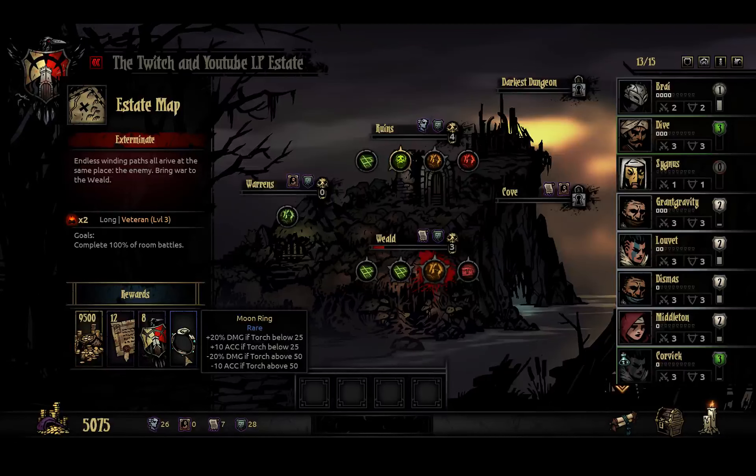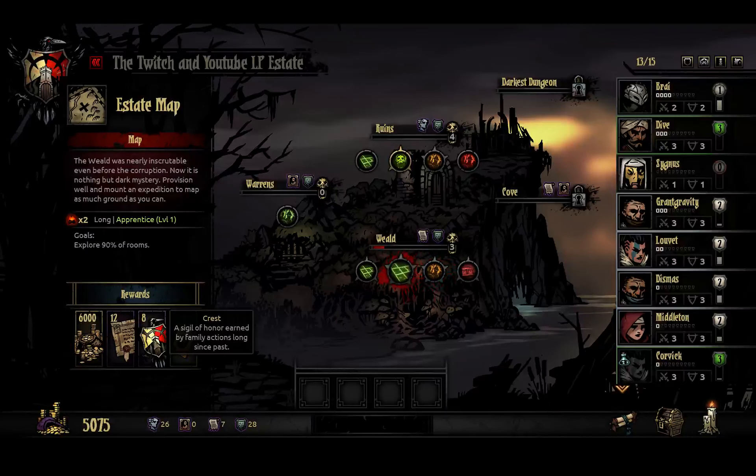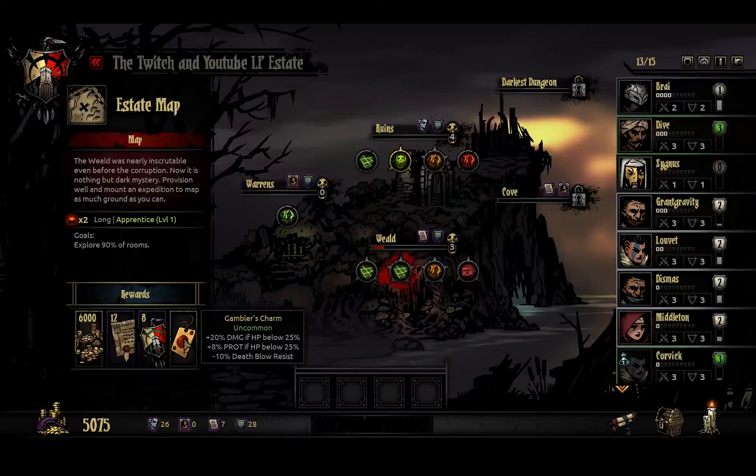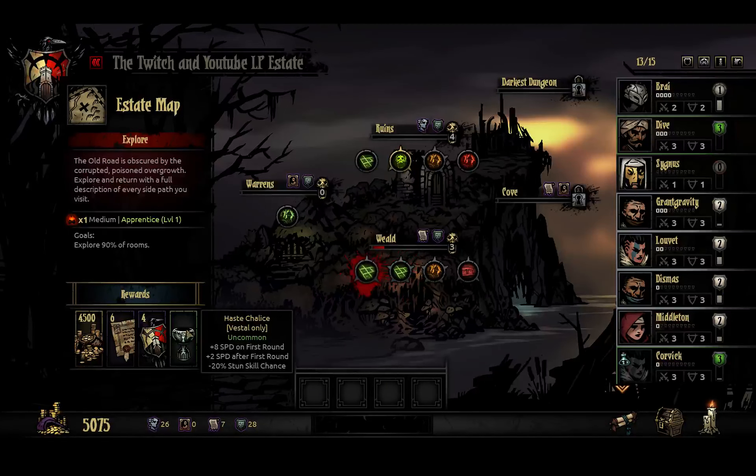I've never actually built a run for people who really liked it to be low torch level. I just haven't had the party to formulate a no-torch run. This is a long Apprentice level 1 battle. It's got 12 deeds, plus 20% damage if your health is below 25%, and plus 8% damage if your HP is below 25%. Plus 8 speed on the first round, plus 2 speed after the first round, minus 20% stun skill chance on Vestals.